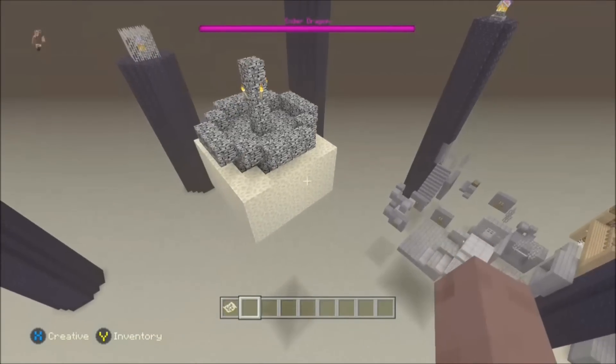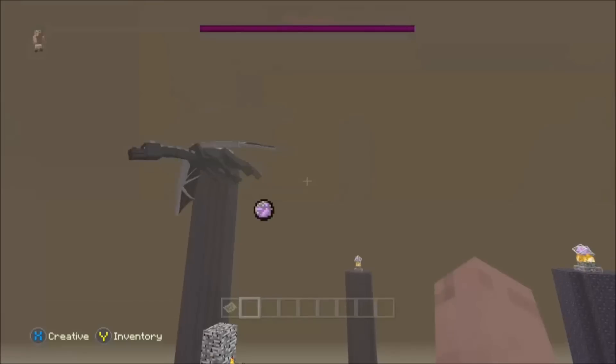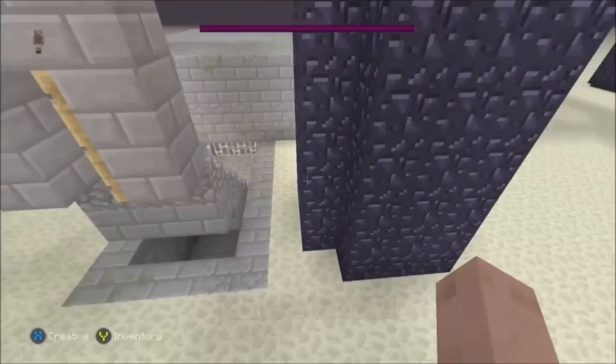It's already showing an ender dragon health bar and the ender dragon is right in front of our face, with the end portal up above. You can see the abandoned mineshaft and all the pillars are still here.